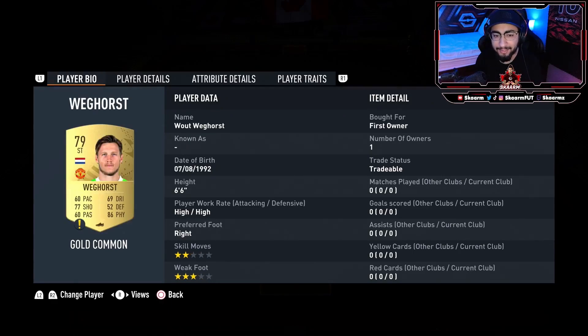At the right center back position it's going to be Wout Weghorst. Looking at left center back, it's going to be Reece Oxford, and at left back it's going to be Ben Sabani. Right CDM is going to be Dorsh, and at the left CDM it's going to be Sebastian Roda.